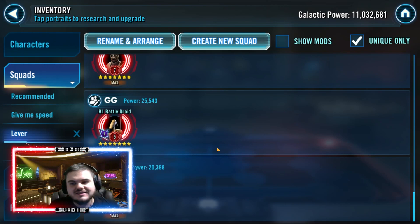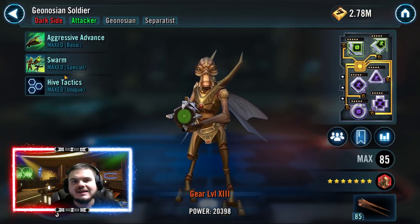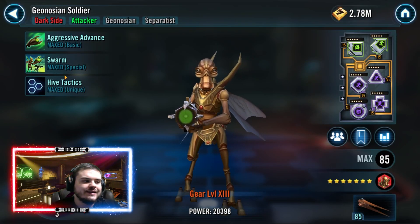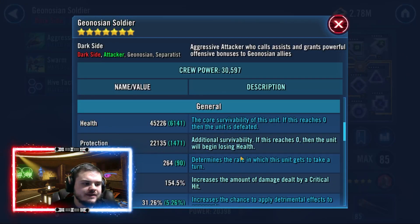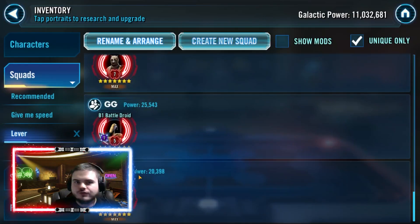The final character on this list is Geo Soldier, included for a slightly different reason — he is the fastest Geo on the team by base speed. At Relic, even with base mods he's almost 270 speed, and if you can get him close to 300 speed it's going to shut down a lot of those easy counters in the early game.